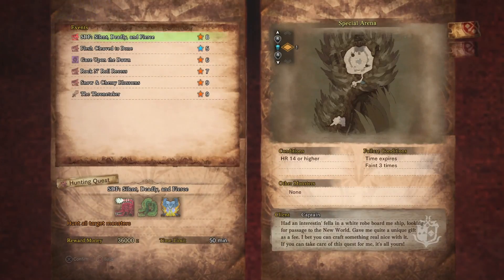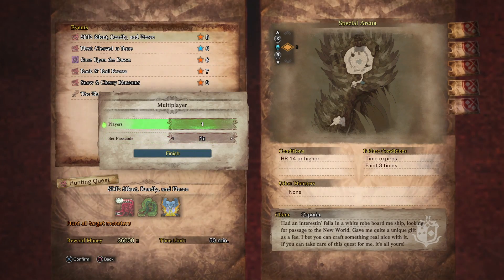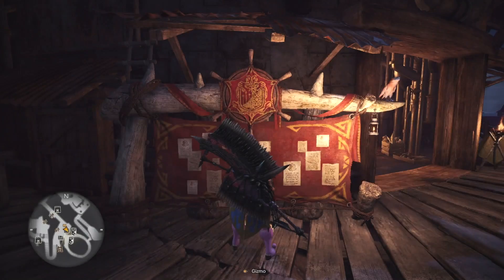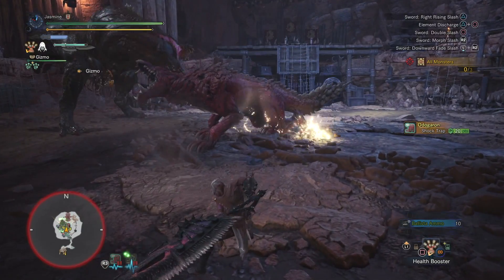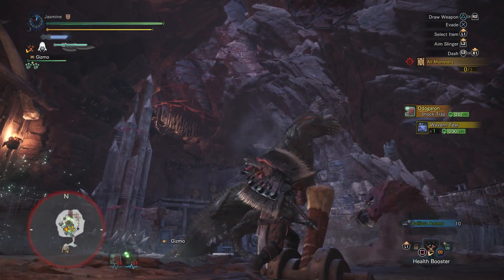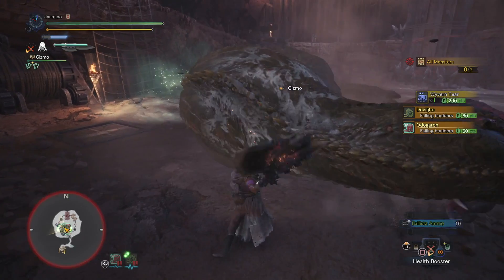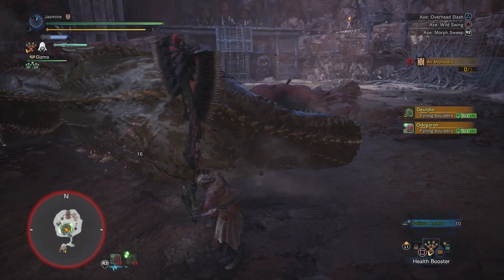The first thing you're going to need to do is go to the event quest, and in your event quest you'll have the SDF Silent Deadly and Fierce quest. This is a special arena quest. Realize that this event quest is only going to be available for a certain amount of time, and once this time has passed you will not see this event quest available in your quest listing. So if you don't see this quest available in your events, it's because it's timed out. You'll have to wait until it comes around again, or wait until springtime or summertime when you have all these events available. So go ahead and accept that quest.